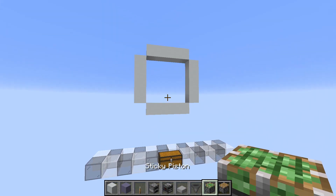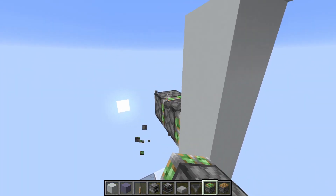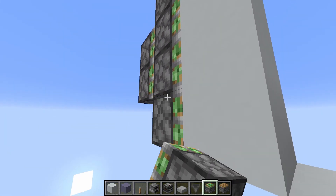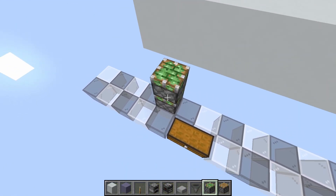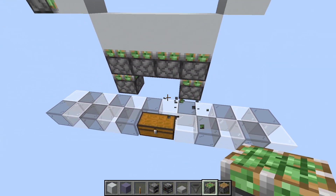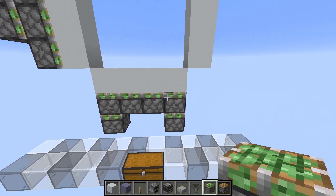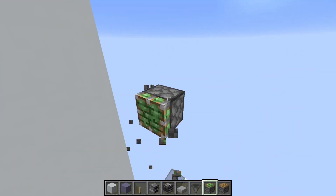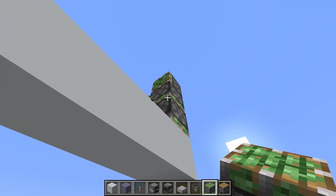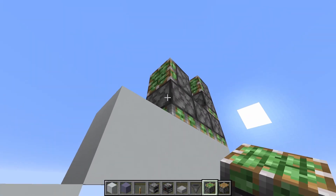The doorframe will just be in the center like this — just a normal 4x4 frame obviously. Now for our layout, you will have double extenders like this. Single extenders on top and bottom of that. And right here you will have the same thing but inverted basically — singles in the middle and doubles on the outside. And then just the same thing on the other sides.